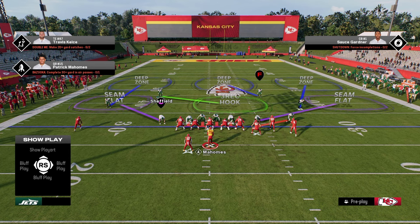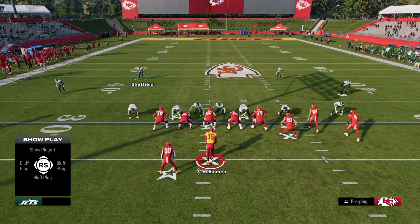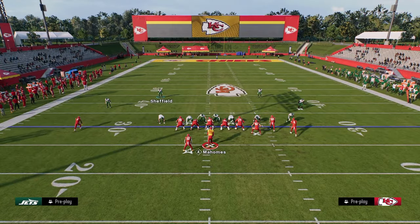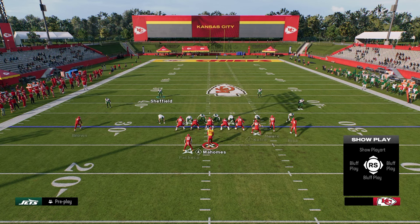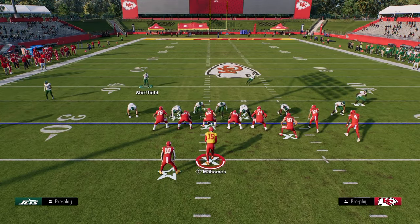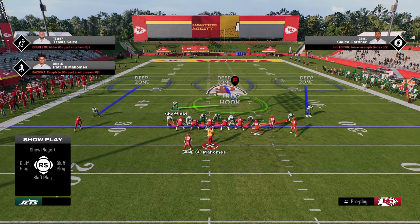How are we going to defend bunch within our formation? The best play in bunch is double post — we're going to strike the slot receiver. This is a play that pretty much everyone's going to run. So we're going to show blitz, pinch the D-line, slant the D-line inside — this is our blitzing setup.